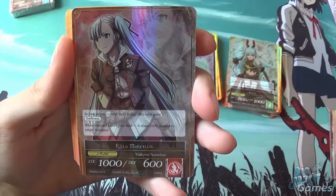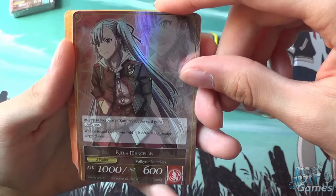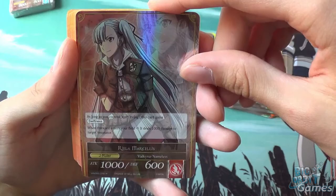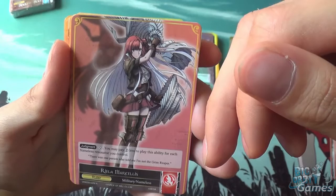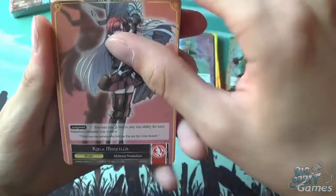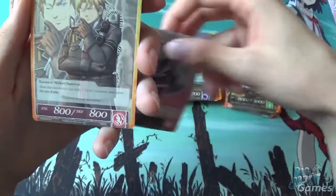Riella Marcellis — as long as you control Kurt Irving, this card gains swiftness. When this card enters your field, it deals 1000 damage to target resonator — very similar to Sylvia. And her ruler side — you may pay 9 for judgment; you may pay 1 less to play this ability for each Nameless resonator you control. Nameless being the race — that should have been obvious.